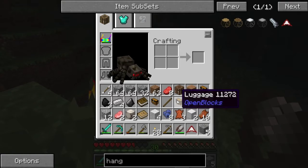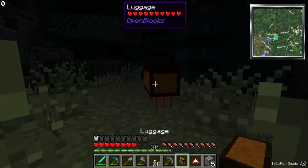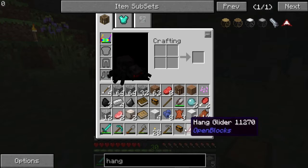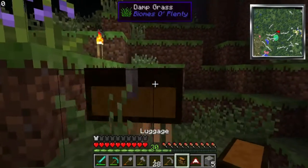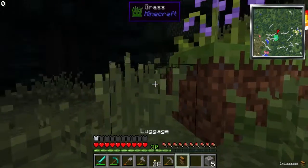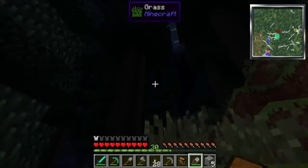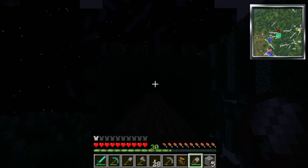Luggage, you're up. I don't care which luggage you are. I care if you don't have inventory room. Okay, we'll get rid of this stick. You're a luggage for the inventory room. Okay, hold that and hold my other luggages so I don't lose them. I'll know you're the one that actually has inventory space. So we're going to use the shears as we climb so that we get the leaf blocks.